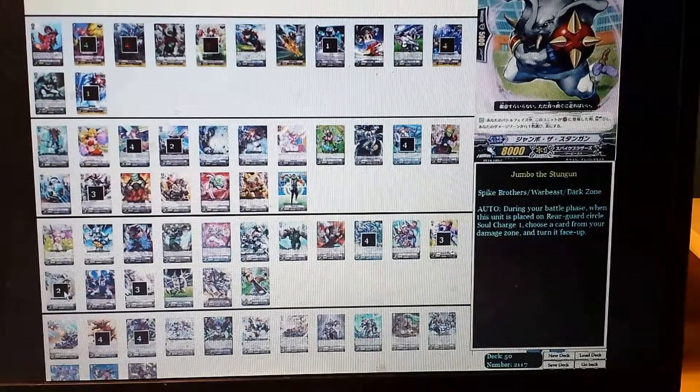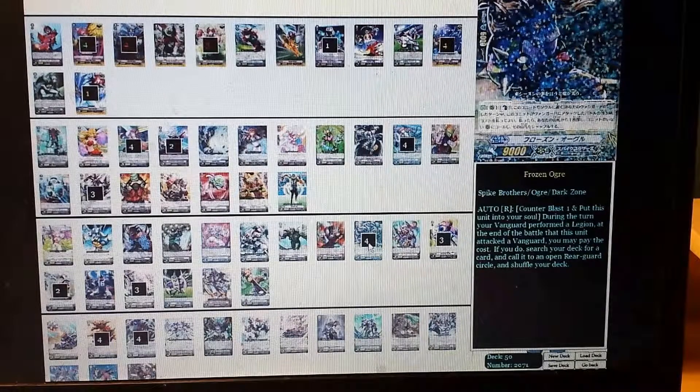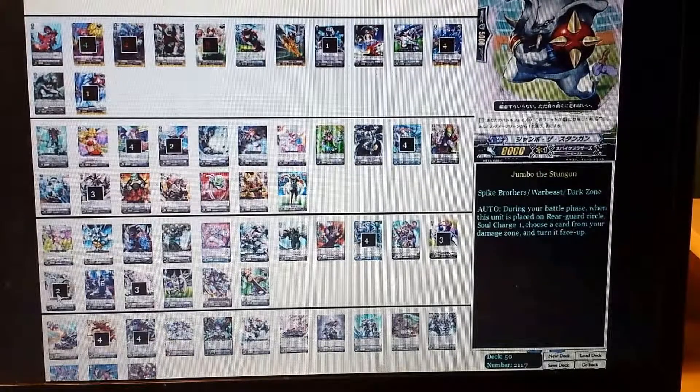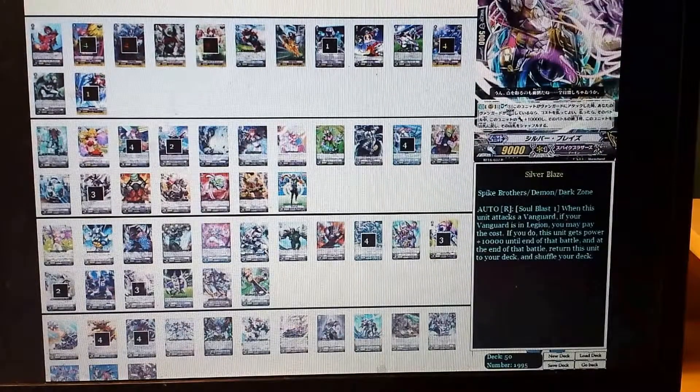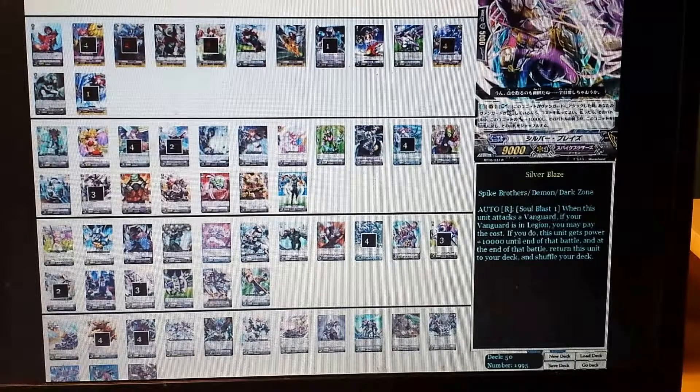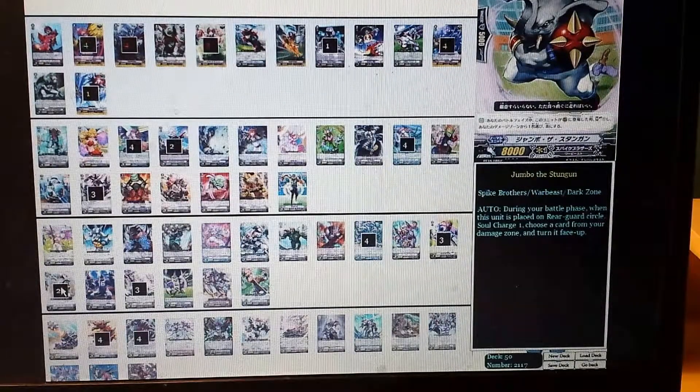2 Jumbo the Stun Gun. I wasn't sold on Jumbo when I first saw it, but I immediately fell in love after trying it. On the Break-Ride Legion turn, you use Frozen Ogres until you're down to 1 counter-blast, then call out Jumbo. His ability says when he's called out during the battle phase, soul charge 1 and unflip a damage — getting you back to 2 open counter-blasts for Bloody Ogre's counter-blast 2 skill. It's only a 2-of because it's most useful on the final push.